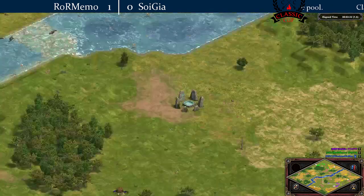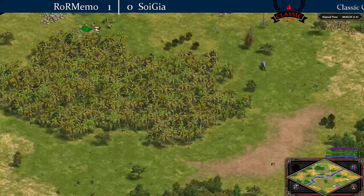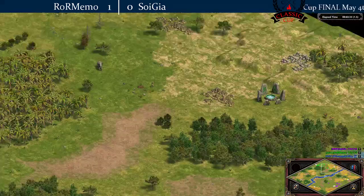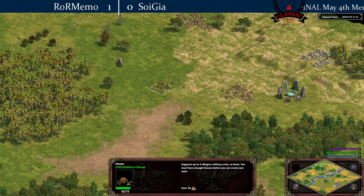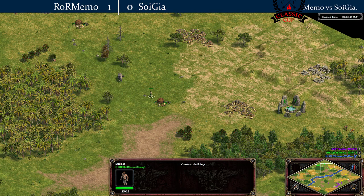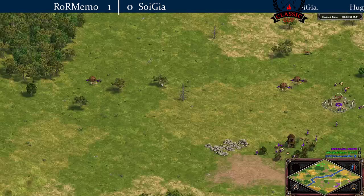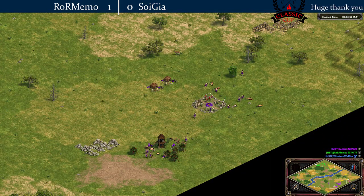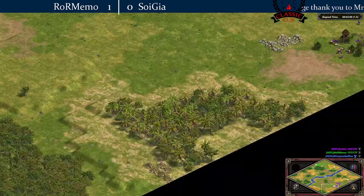Storage pit starts, if you can maintain your food income, are always faster. He's lacking a vill — he's one down. Oh, I think he found that elephant. I'm not sure... it looked like he didn't. Yeah, he got it. He got it — I think he just found it there. So what has Soy done over here? It's going to be a bit before he finds his wood line.